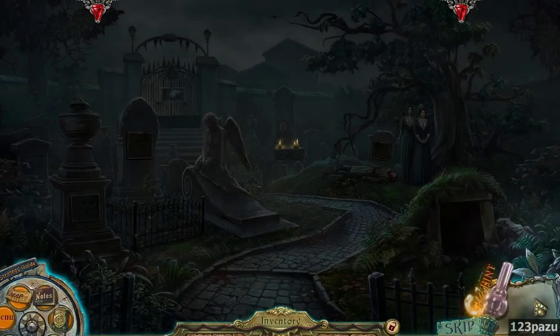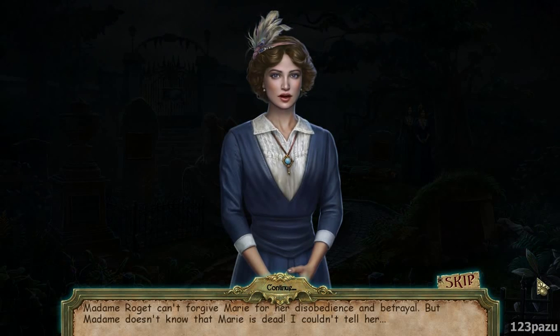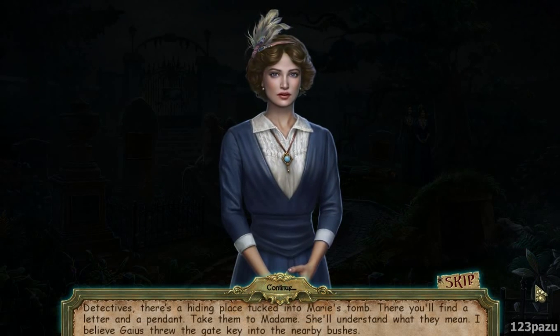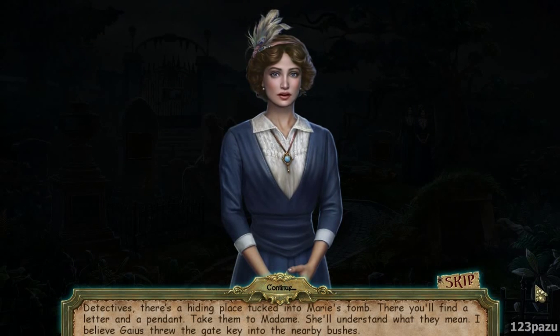Hmm, so your mother. Madame Roget can't forgive Marie for her disobedience and betrayal, but Madame doesn't know Marie is dead. I couldn't tell her. Oh, poor Madame Roget. Detectives, there's a hiding place tucked into Marie's tomb. There you'll find a letter and a pendant. Take them to Madame - she'll understand what they mean.